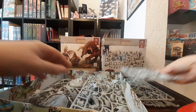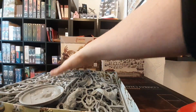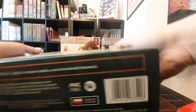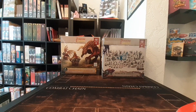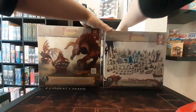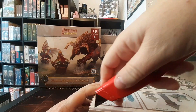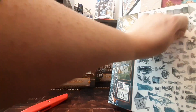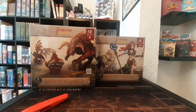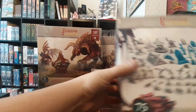We're certainly going to have our work cut out at the weekly painting club, but I'm looking forward to seeing all of these come together. So here we are halfway through the boxes. The stretch goals almost equal what we've had so far in just the normal boxes in the campaign. This one is terrain and miniatures sets.